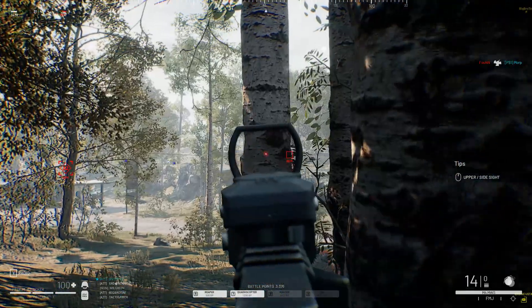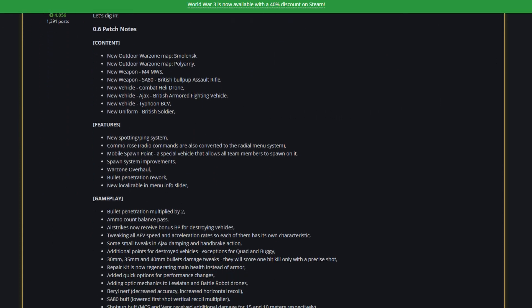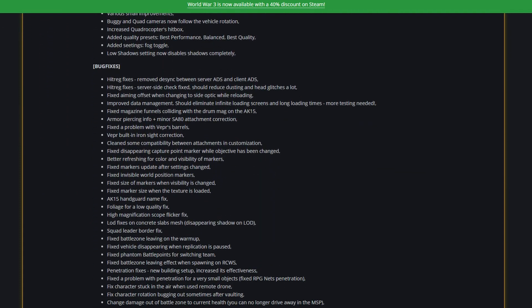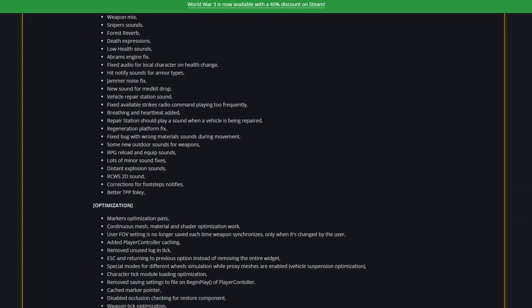There are a ton of other things in the patch notes, including TDK changes, ammo capacity changes, graphical setting changes — just a ton of things. Patch notes will be the pinned comment down below. I can't go over all these because the list is just too long, but you're here to see the new stuff.